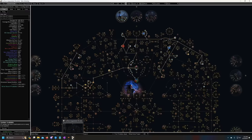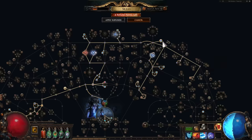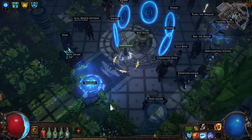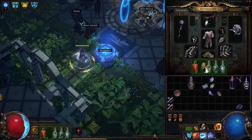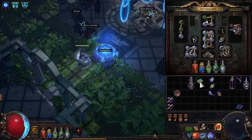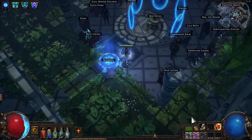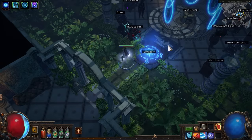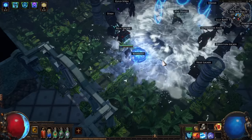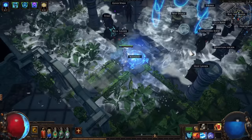The other option — without Eldritch Battery — is to swap one flask for a mana flask (ideally with reduced recovery rate so it recovers over a longer period) and throw in Clarity. The tradeoff is losing one major aura and a useful flask slot, but you won't need Eldritch Battery and will just drink from the mana flask occasionally, with no mana problems.